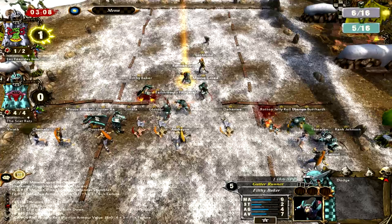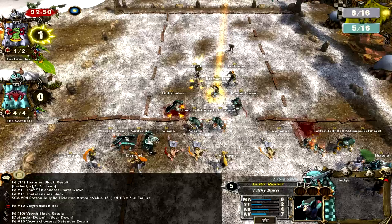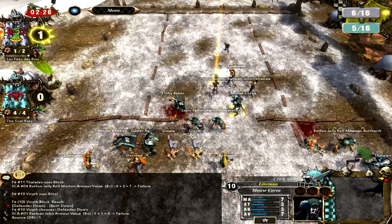And of course, hey, guess who gets lucky - this guy. He gets a defender down and a both down, which is ridiculous. But you can see he made me drop the ball and he's got two players around the ball, with a third player tying up my line rat Mouse Coria. So he now has control of the ball before I even get it into his half, which makes me very sad. At this point I was like, I don't know if I want to play this game anymore.